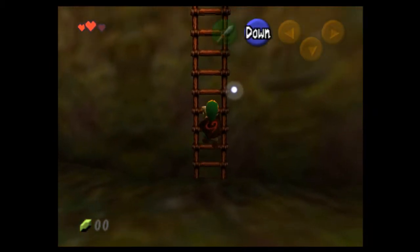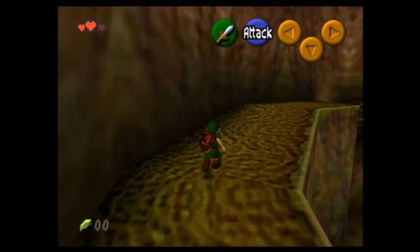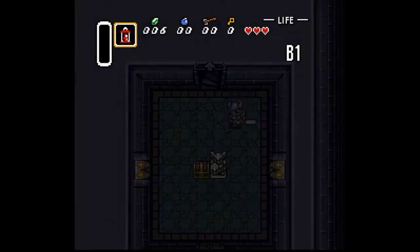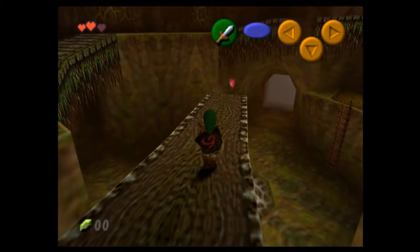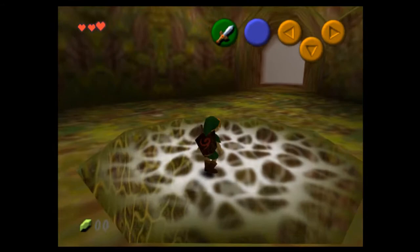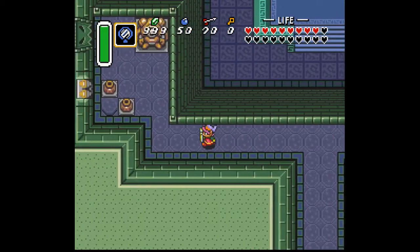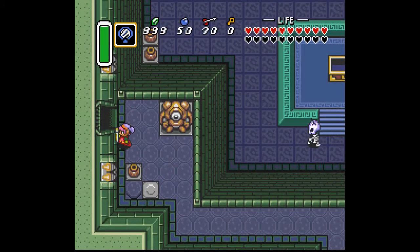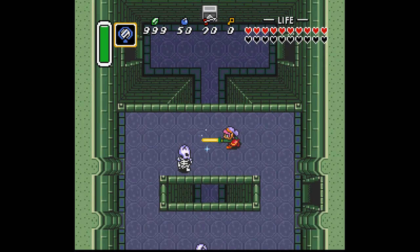The very first dungeon, inside the Deku Tree, doubles as a showcase for the new possibilities of 3D space. Before Ocarina, dungeons that had multiple floors had each one on a separate map, without any real connection between them. Now, the whole level is inside a gigantic tree trunk, with everything seamlessly accessible. This change also helps with how atmospheric the game feels. While the dungeons in A Link to the Past did each have their own unique theme and appearance, the limitations of the SNES meant they tended to blend together after a while, not helped by the fact that the Light World and Dark World dungeons each share common background music.